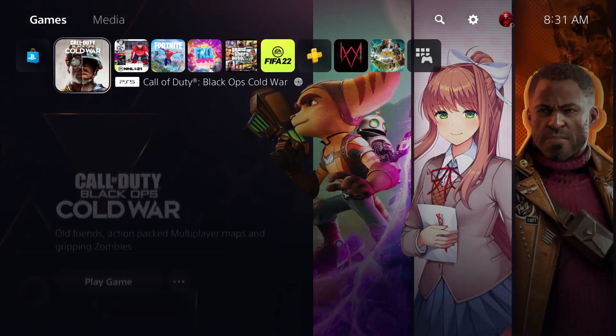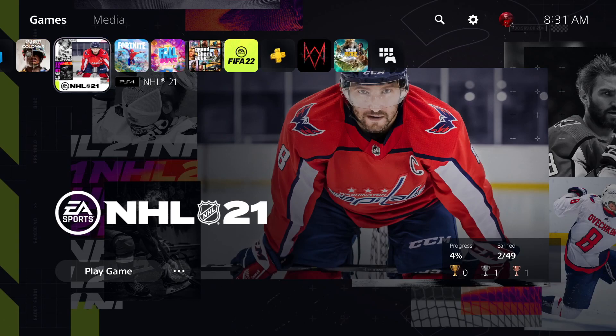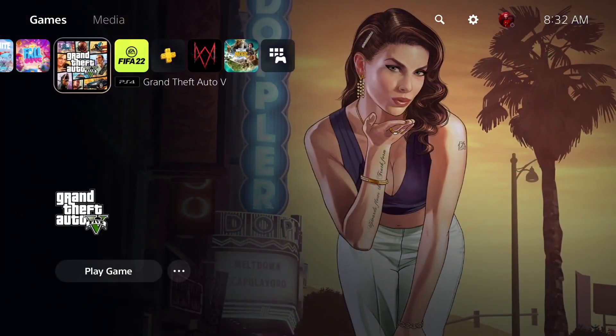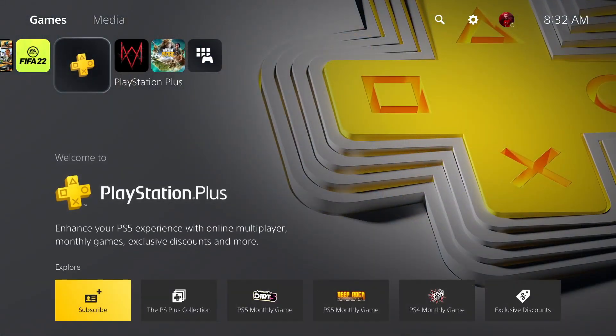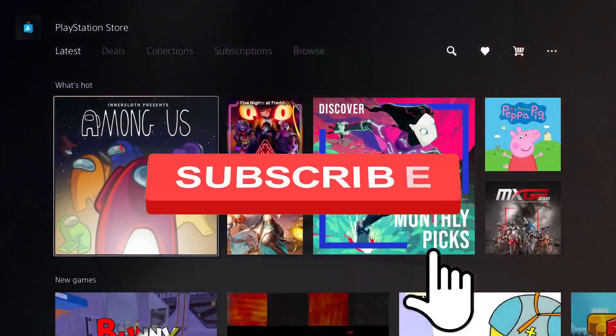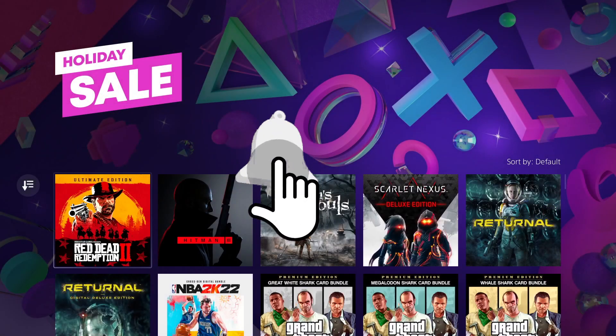What's going on guys, Nizian here bringing you another PlayStation video on the channel. In today's video I'll be showing you how you can activate and deactivate your account as primary. But before we get started, if you guys are new to the channel, hit the subscribe button and turn on notifications to keep updated with all the quality gaming content under 10 minutes. Now without further ado, let's go ahead and get started.